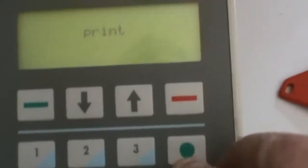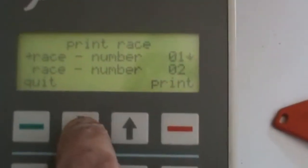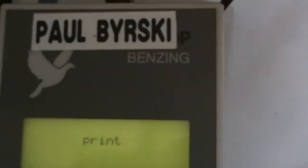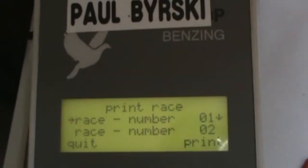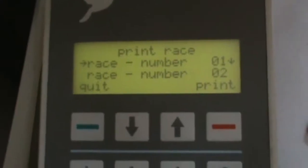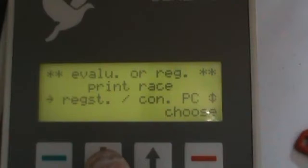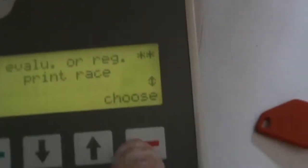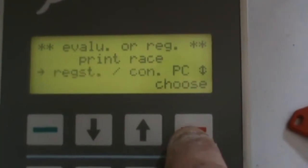Yes, that will print. I don't need to show you the printer. I'm just going to hit the down arrow to race two, hit print, yes — you can probably hear the printer in the background. All right, that's done. I'm going to press quit, then arrow down to register PC and hit red choose. Now it says 'communication with PC'.